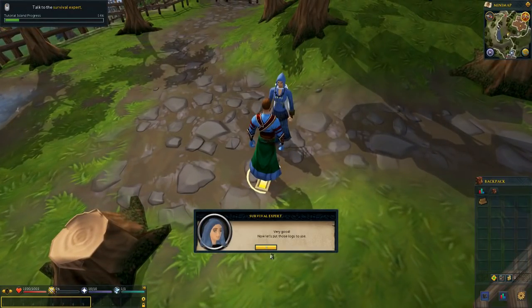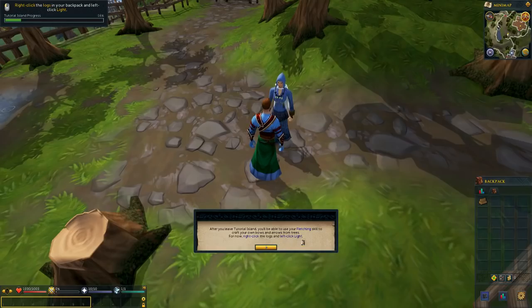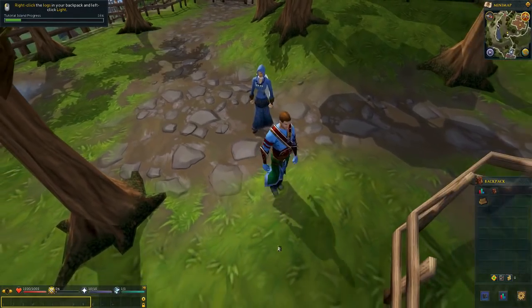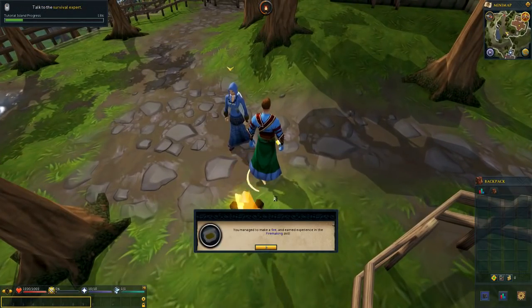One log is enough — let's go back and talk. She says: 'Now let's put those logs to use. Light the logs in your backpack to make a fire.' After you leave tutorial island, you'll be able to use the fletching skill to craft your own bows and arrows. For now, right click the log and left click Light. I need to stand back a bit. Right click — Light. Your character is now attempting to light the fire with the tinderbox on your tool belt. The higher your skill in firemaking gets, the quicker you will be able to light logs.